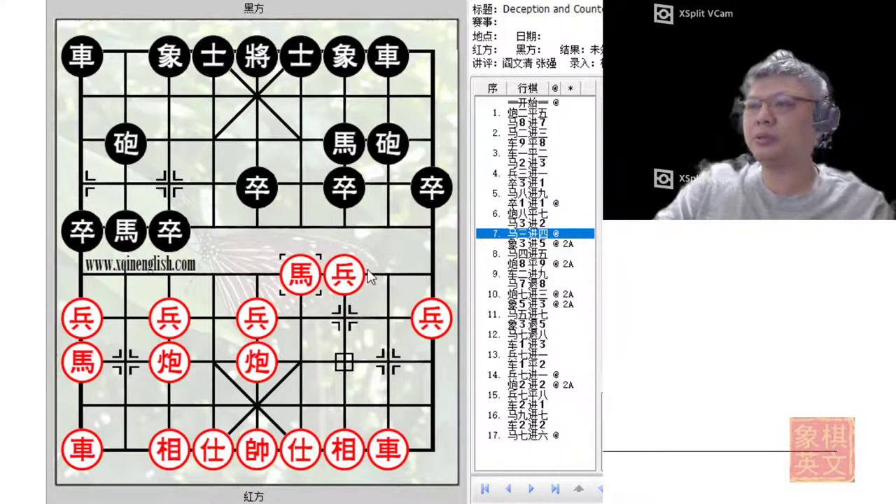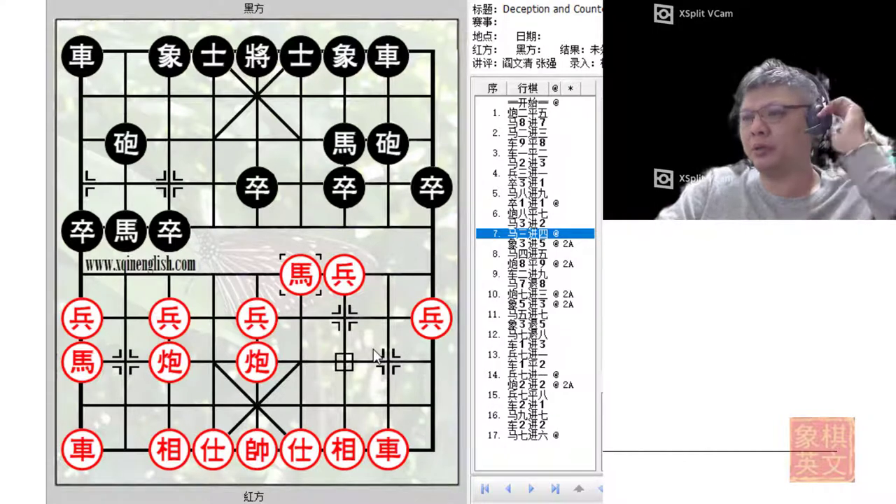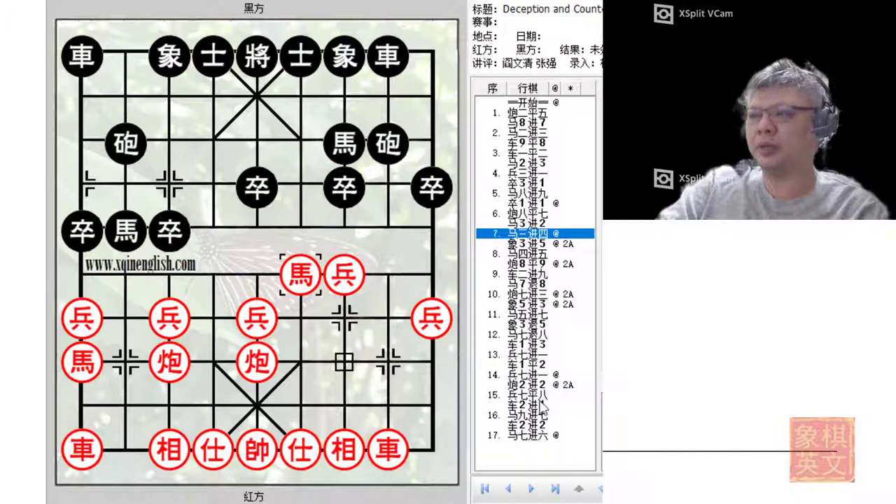For older players, this would be the way to attack, back when this variation and opening system first started about two or three decades ago. Players with a little bit of experience should be very familiar with this opening line. For old timers who have even played this variation before, this red move would seem very aggressive, aiming for the headhunter cannon. However, experience would show that it starts off very aggressively but the attack slowly fizzles out, and black would actually be able to claim the initiative and quite an advantage.